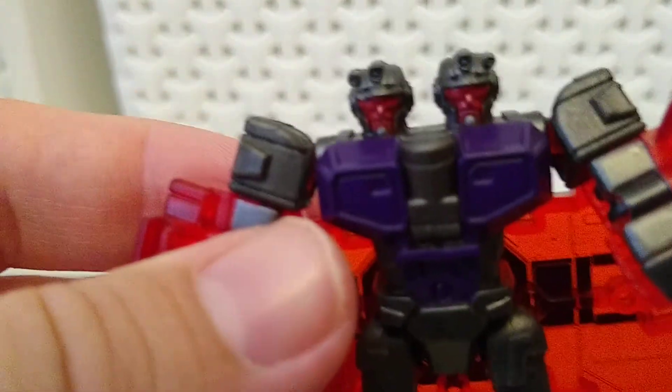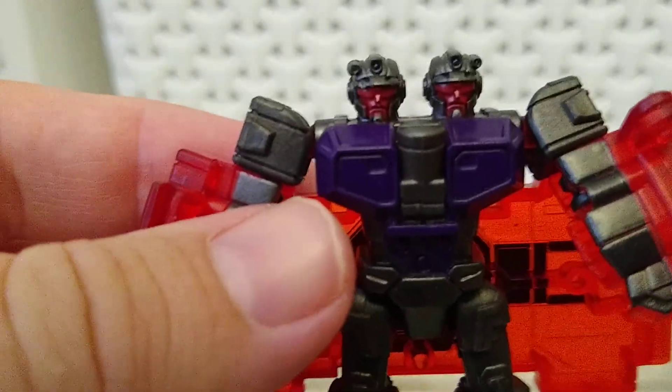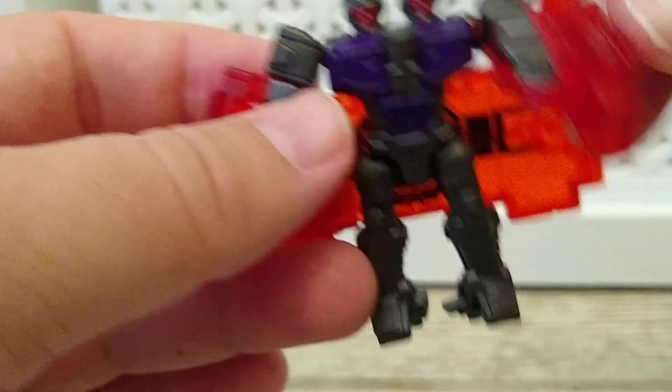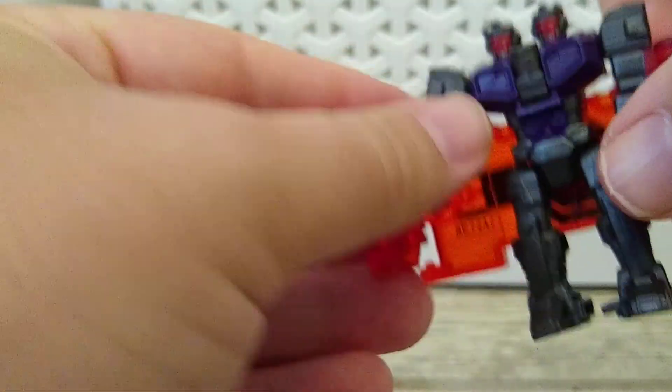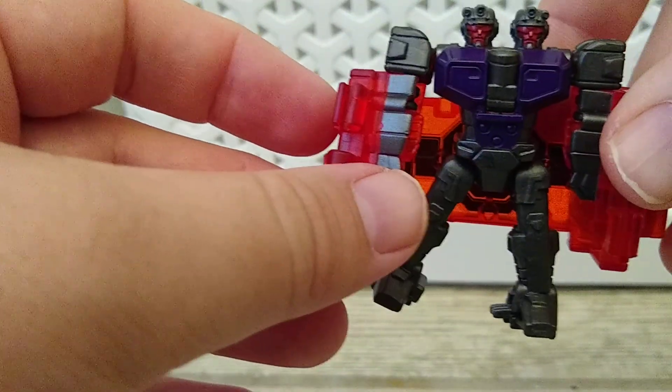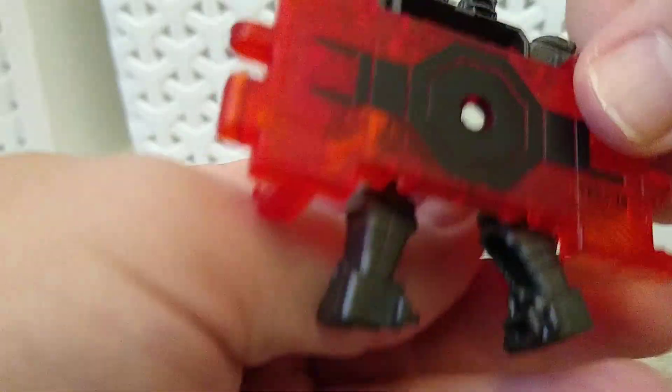Let's go ahead and take a look up here at his face. He's got two heads, and each one looks pretty much the same. He's got arms that really don't do anything — there's no articulation except for forward, backwards, and out. Legs, same thing. He is what he is; you're seeing everything here.